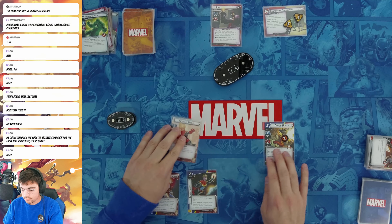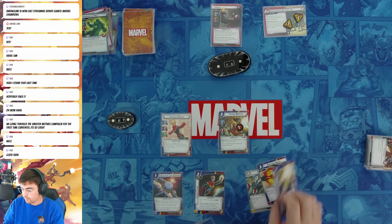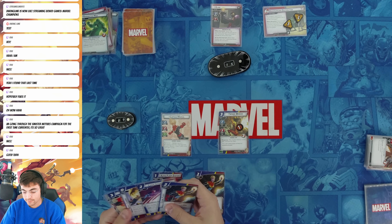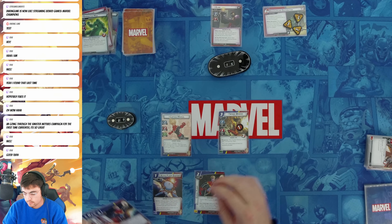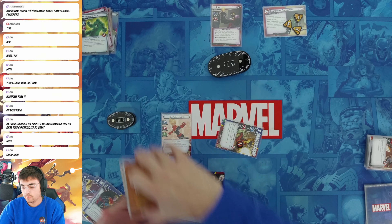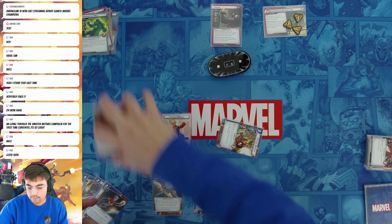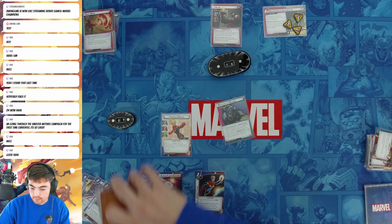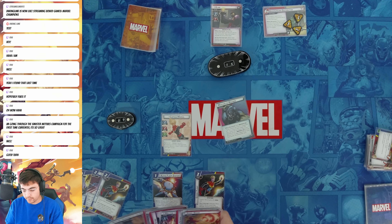I'm in a pretty good spot — good turn, that was really satisfying. Main Scheme goes up by one. Claw attacks me, and I will block with Spider-Woman. This activation did not deal damage to me, but it did defeat Spider-Woman. I get one encounter card, and I have to search for another Masters of Evil minion — which will be Melter again, because he has five health and I have a Photon Blast in hand.